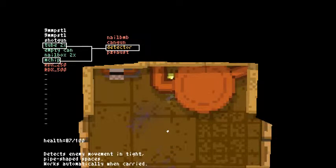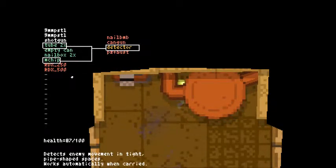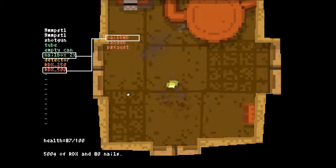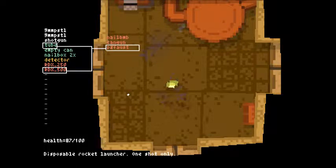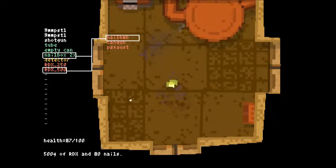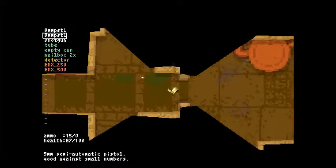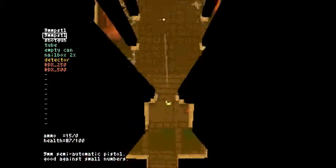Can-gun detector. Detector time — if I make a detector, now I have a detector and it'll detect enemy movement. I can make a nail bomb, I can make a can-gun, or I can make a disposable rocket — I don't want any of these right now. Cancel. Reload — 15 shots is good.